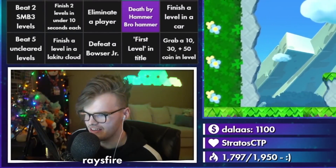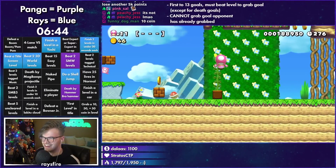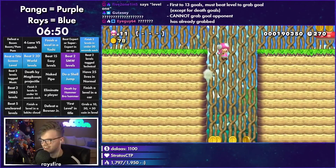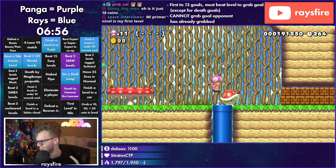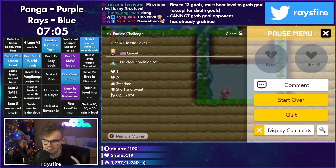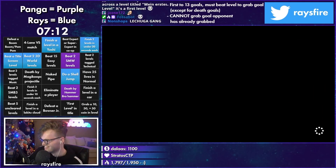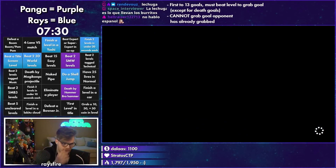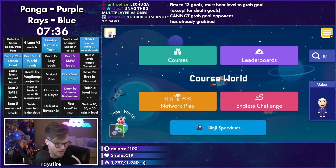Does it say, like, uno nivel? I said nivel, but then the other one was — it says boss. So first boss doesn't count. But yeah, if you know it says first level in another language, I guess it's fine — I only speak English. I do know lechuga though. What's lechuga? It's lettuce in Spanish — don't ask why I know that. All right. Actually, hold up — I think I see a quick goal we can snipe. I'm going to go back to easy because Panga never plays easy, so I doubt he's playing easy right now.